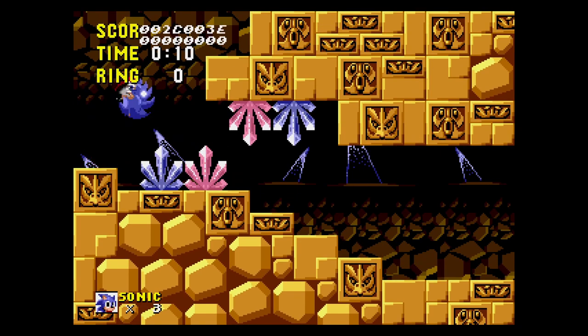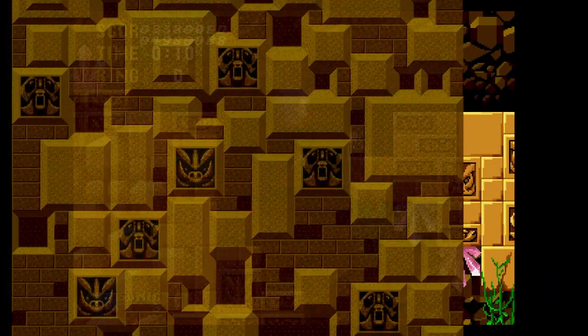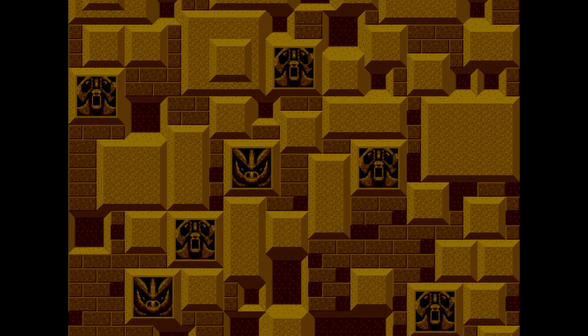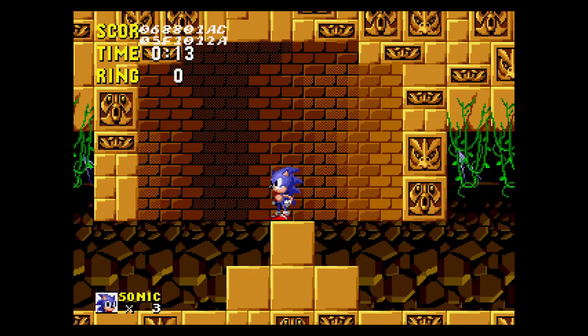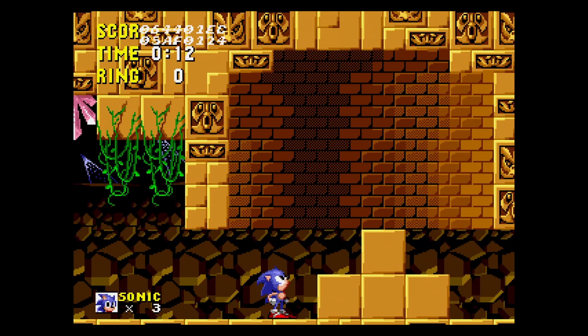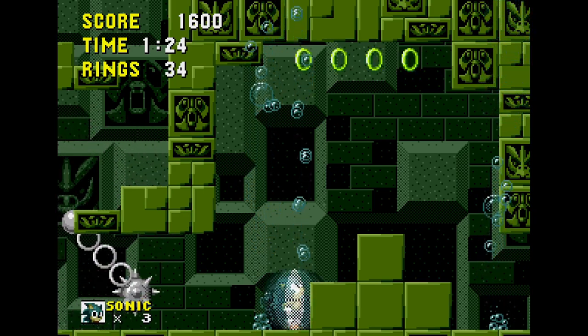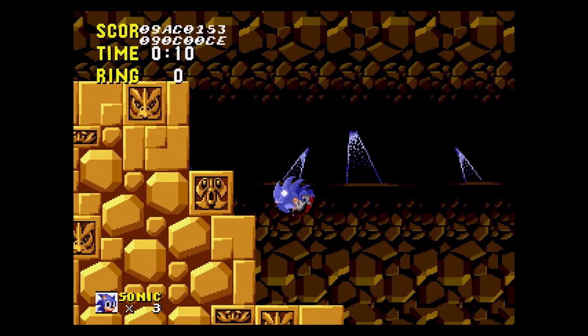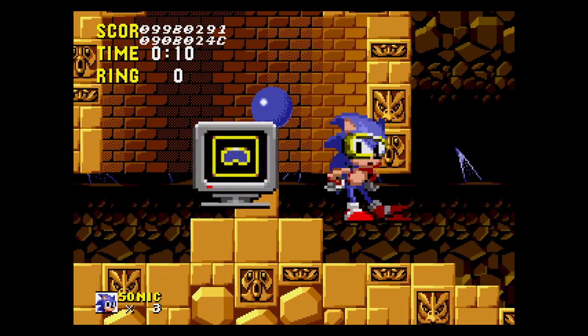The Labyrinth Zone, only accessible through level select, uses a completely different backdrop than what we see in the final. I actually really like the look of this — it reminds me a bit of Hidden Palace Zone from Sonic 2. The final background art more closely resembles the tiles used in the level itself. These brick sections were likely used as underwater air pockets where Sonic could catch his breath. These areas exist in the final game but are submerged and look a bit different, and they instead contain some air bubbles. There's no water in the game yet, but it's interesting to see that they were experimenting with different ideas. There are also some sprites found in the code of the game — I wonder if they were linked to this early scrapped idea.